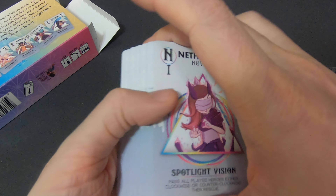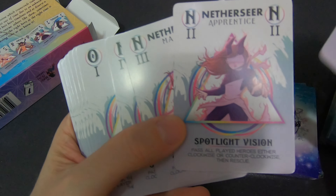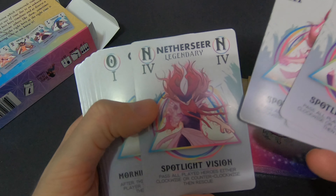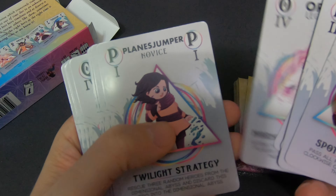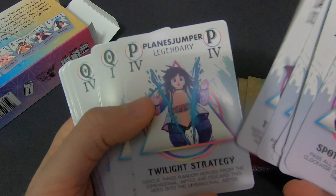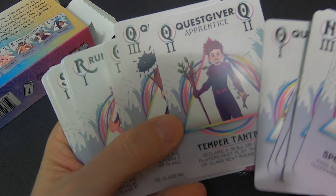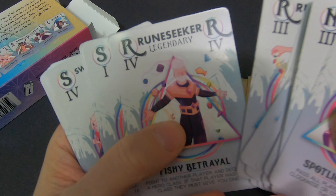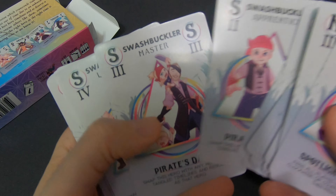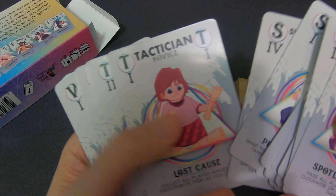The card backs are all the same — Tangled Timelines. We have the Nether Seer: novice, apprentice, master, legendary. I like how the art changes. Oracle: novice, apprentice, master. Then the Quest Giver in all his forms — I like how he gets a beard and everything. The Rune Seeker — I like the art, it's cool. And the Swashbuckler.